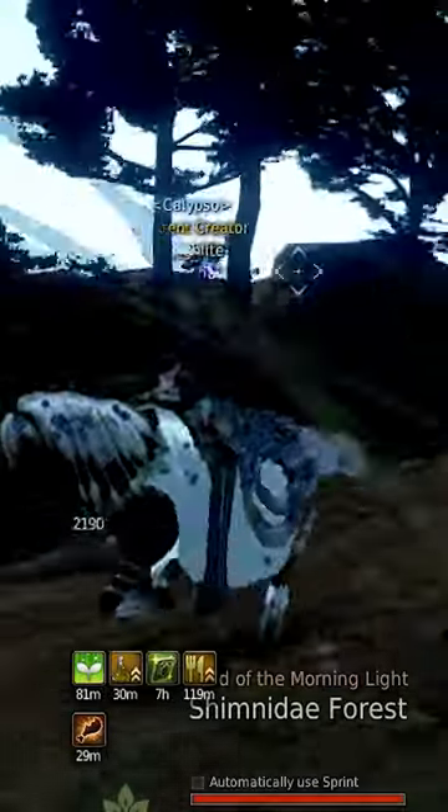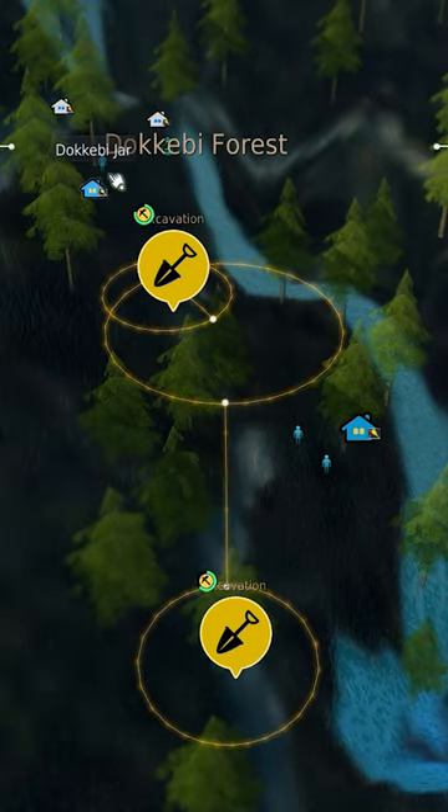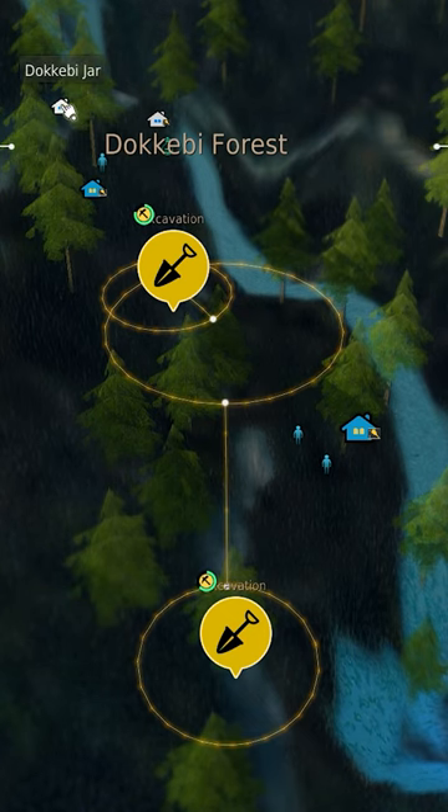Heading over to the Land of the Morning Light and choosing the Dokibe Forest brings up the different Dokibe jars that we can rent. Taking the first jar at the top has the Dokibe Tool Shop that lets us use this sniper rifle and upgrade it to the Marnie sniper rifle.